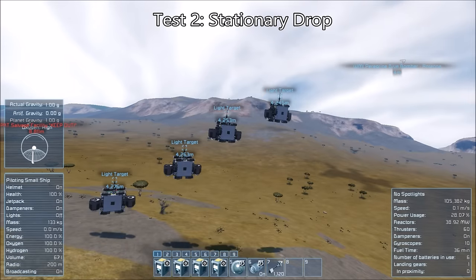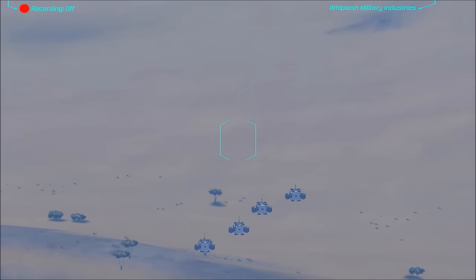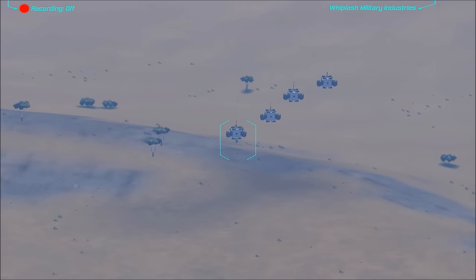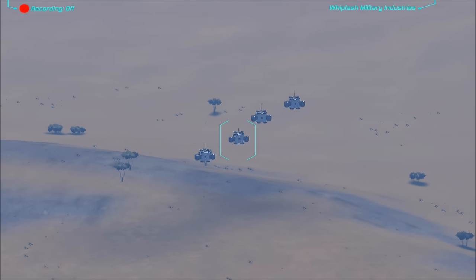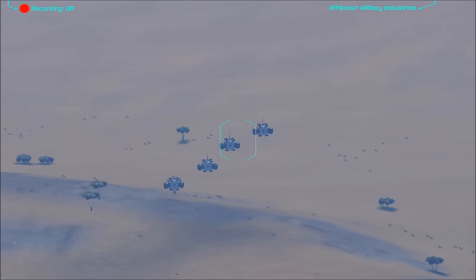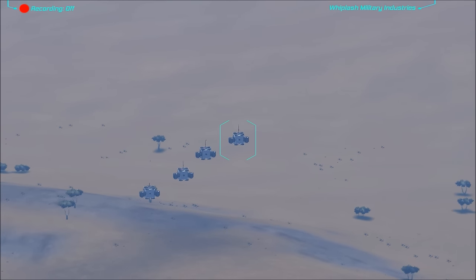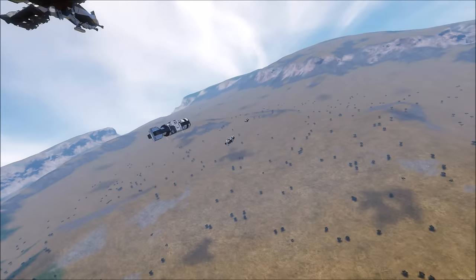For this next test, I'm going to hit four targets situated around four kilometers away from me. Right now I'm zooming in on them, and each little click you hear is me dropping one bomb. There goes bomb number two, bomb number three, and number four. Alright, so all are away. Let's go ahead and follow them.